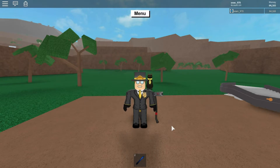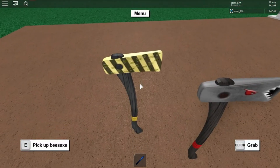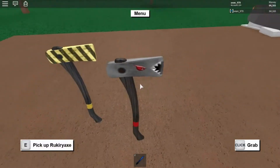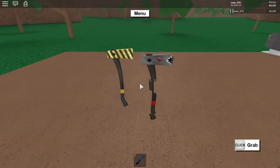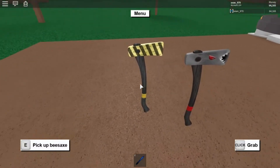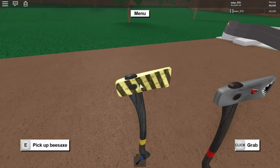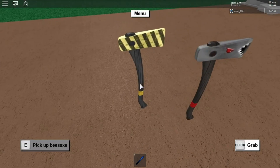It'll just drop down and land on your head. So here is the axe — the Bees Axe. I also just got the Rookie Axe here. It's pretty much the same but with a different skin. We've got a yellow tape down here and then bees on it with the stripes.